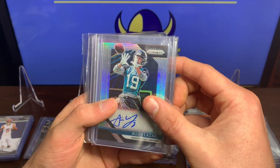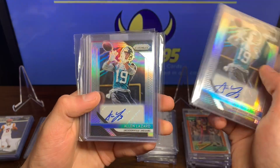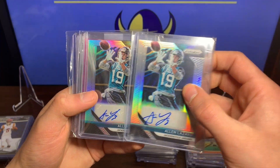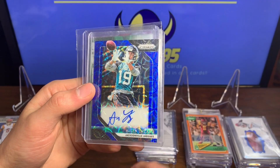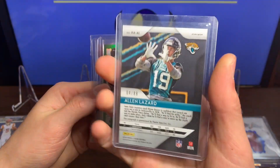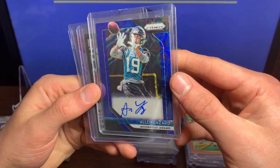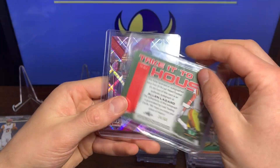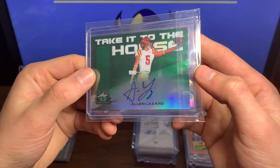I had a bunch of pickups this past Monday. We got the silver Prism, just the base Prism auto. We have another base Prism auto — got two of those. It's funny how the signatures kind of differ. We've got the pink variation of the Prism autograph, not numbered. We've got the blue that I loved — just look at that, it's beautiful, numbered 64 out of 99. That blue variation is just mesmerizing. Then we've got the Take It to the House — I know it's Leaf but it is numbered 34 out of 60, the Take It to the House autograph, Leaf Valiant.